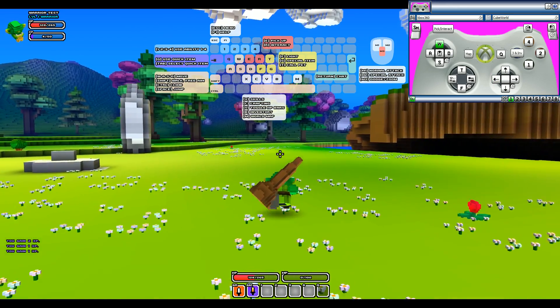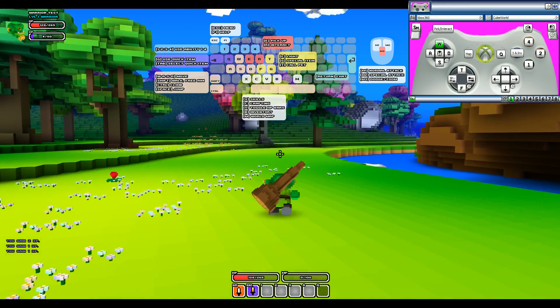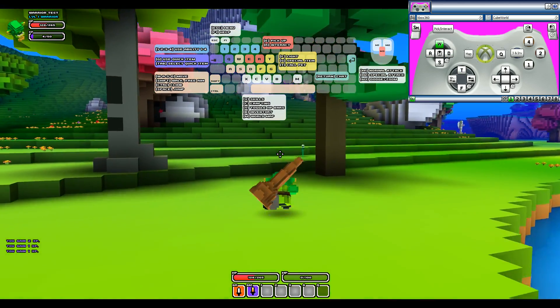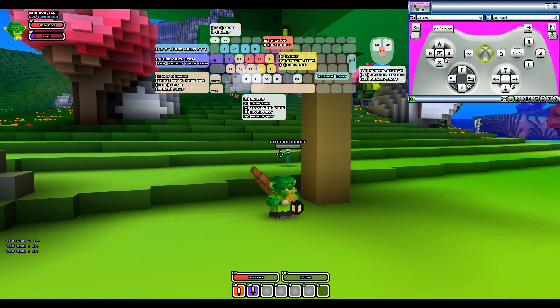As I was going to say, I have it set up right now so that pressing down on my D-pad would use my flashlight if I had one, and pressing up would press F — which is the light toggle. And it does work — see? Light, light, light, light, light.